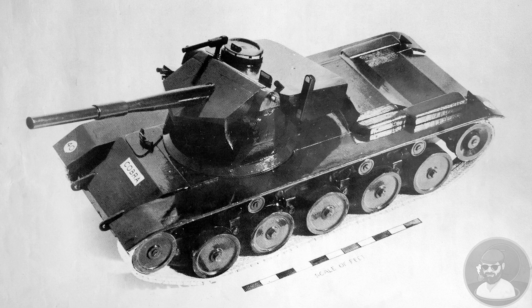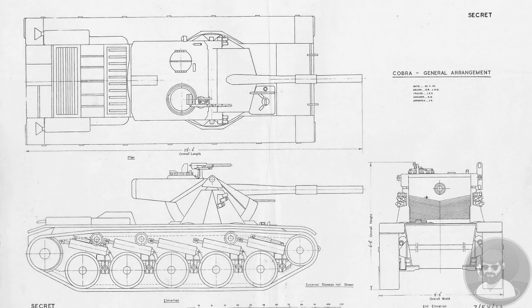Additionally, the vehicle had to be well protected, with no less than 120mm at 60 degrees, or 240mm of armour, all over the frontal arc. The crew had to be three men, with the commander doubling up as a loader, unless alternative solutions could be found in the project.